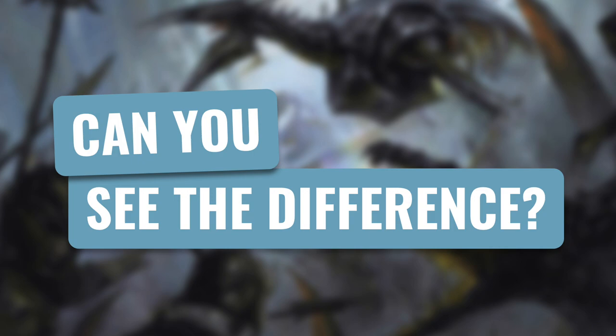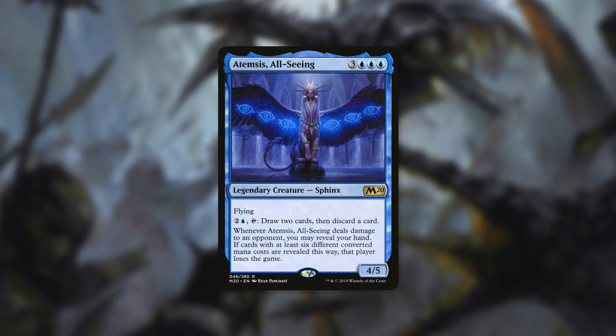There are even some alternative loss cards that can actually be used as commanders. Let's go over one in our next category: Can You See the Difference? We're going to go over Atempsis All-Seeing — a 4/5 Sphinx with flying that costs three blue, blue, blue. By paying two and a blue and tapping it, you can draw 2 cards, then discard a card. And whenever it deals damage to an opponent, you may reveal your hand; if cards with at least 6 different converted mana costs are revealed this way, that player loses the game. This is a very specific loss condition. You can use delve cards, which generally have a very high converted mana cost but can be cast for cheaper, and split cards can also help since their mana cost is the total of both halves.